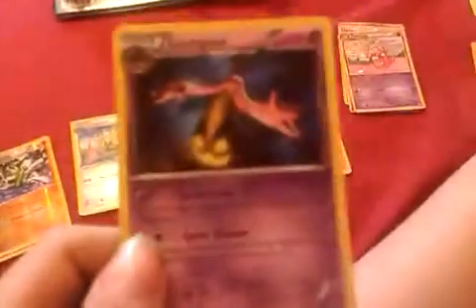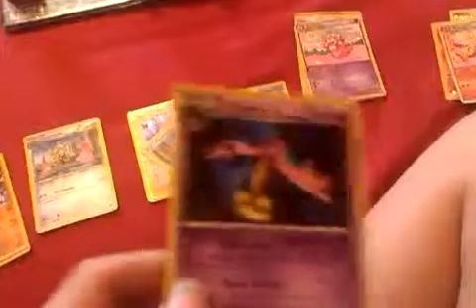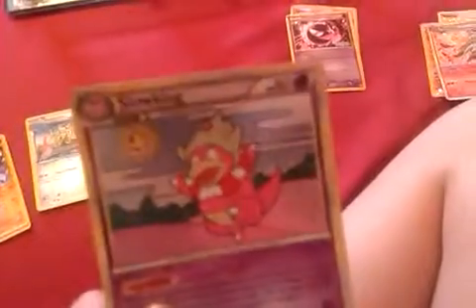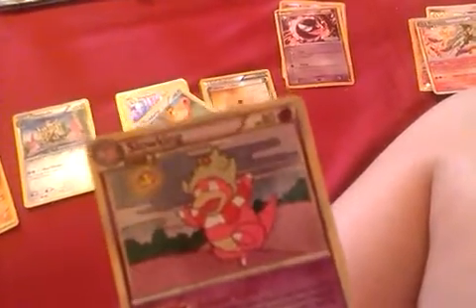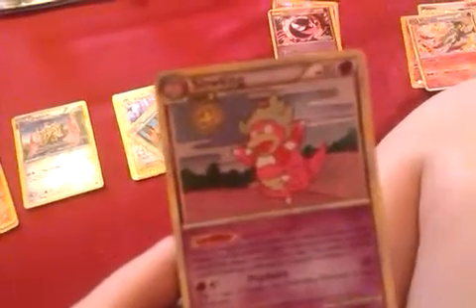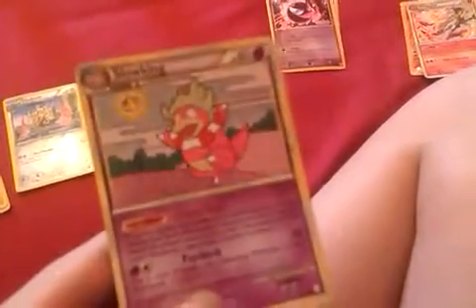Now we're going to go on to my Psychic types. I've got a Holo Gourgeist — I actually quite like Gourgeist, I love its cry, it's awesome. I've got a Reverse Holo and a Holo Gourgeist. This Slowking is actually quite good — its Poké Power, Second Sight: once during a turn before you attack, you may look at the top three cards of either player's deck and put them back on top in any order. Obviously the power can't be used if Slowking is affected by a special condition, but it's still a good Poké Power.